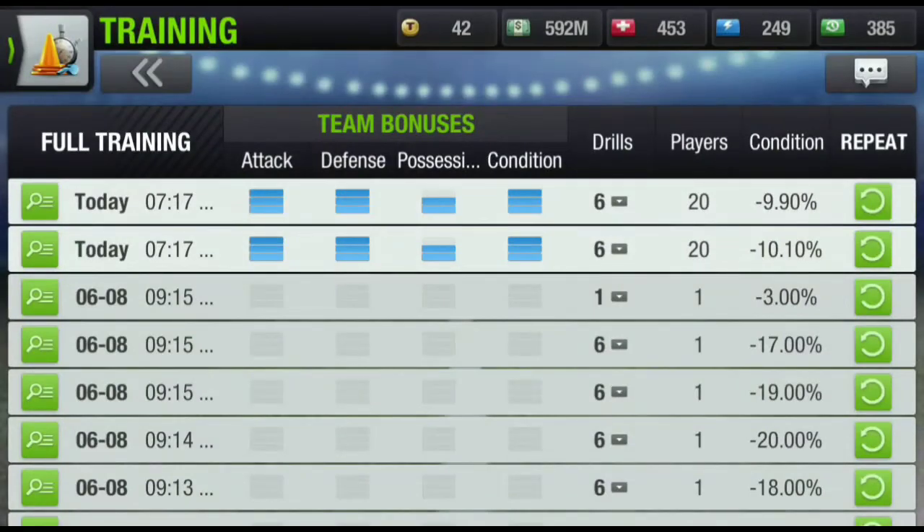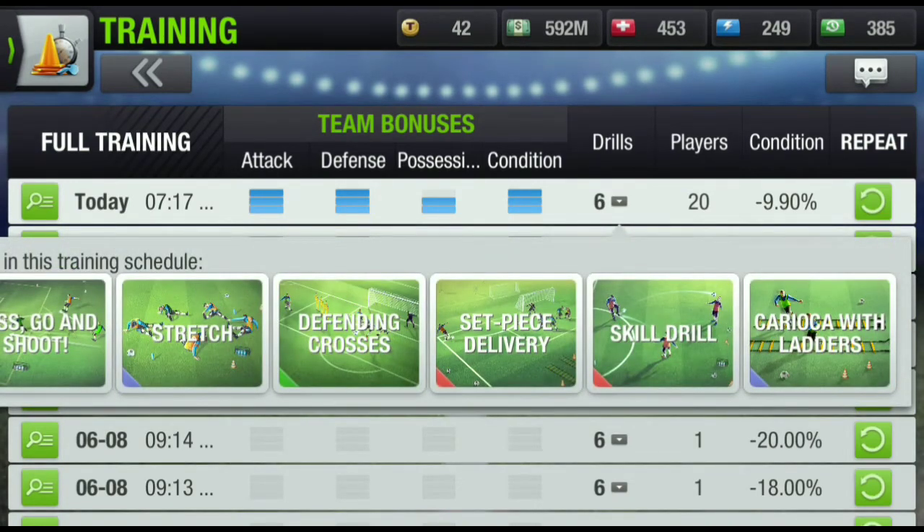Attack was correct, defense was correct, but position lacked — we didn't go for possession here, we went for attack. For a possession session, remove Skill Drill and add one defending session so everything is two-two-two: attack two, condition two, defending two. You can also swap Pass Go Shoot for a Shooting Technique. Don't change Set Piece Delivery as it's important here. If you remove Defending Crosses you're left with no defending sessions, and choosing Press the Play is a hard session — I've chosen easy to medium sessions.